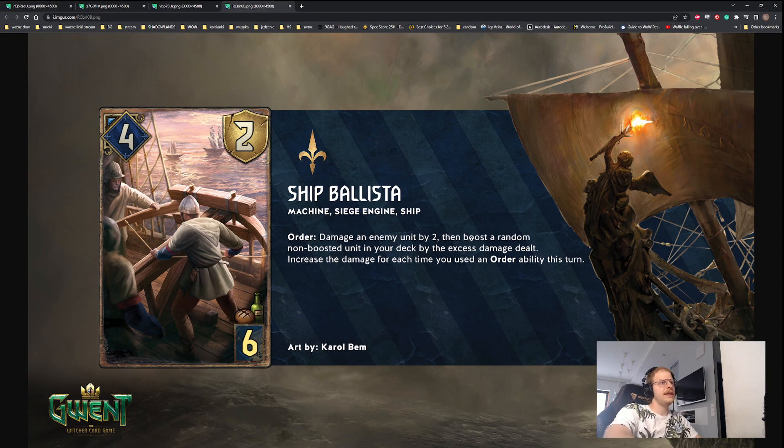Ship Ballista: Order — damage an enemy unit by 2, then boost a random non-boosted unit in your deck by the excess damage dealt. Increase the damage for each time you used an order ability this turn. Most of the time you want to play this card with something that can give it Zeal, because if you set up this card and then it dies, you are sad. This card is also bronze, so you can play two of those, and it's at 6 power range. So if your opponent uses Parasite on this card, you're kind of happy about it. This is an interesting card because it mixes two ideas — carryover boosting with damage and siege engines and machines — and it can probably generate a lot of points.